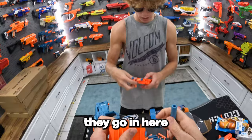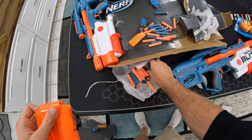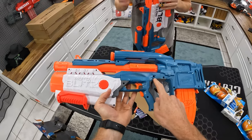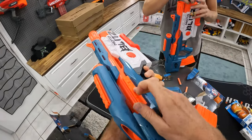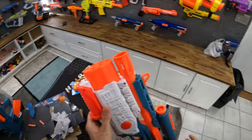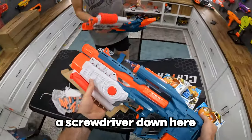The orange ones go in here. The elite blasters always come with both colors so you can just do whatever you want. Got the mag loaded. This looks like where the batteries go — we got three spots for attachments and then we got six darts held here in the front. Do we have a screwdriver down here?